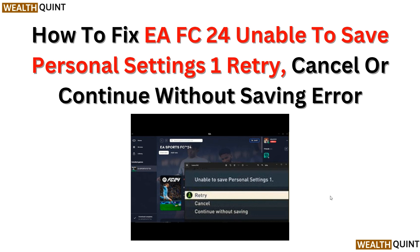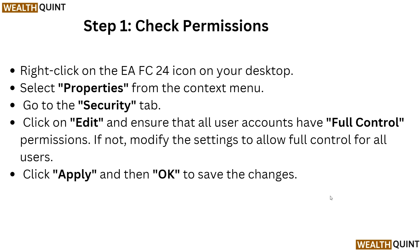Step 1: Check permissions. Right-click on the EA FC24 icon on your desktop and select Properties. Go to the Security tab and click Edit. Ensure that all user accounts have full control permission. If not, modify the settings to allow full control for all users, then click Apply and OK to save the changes.